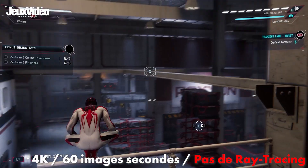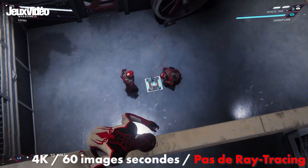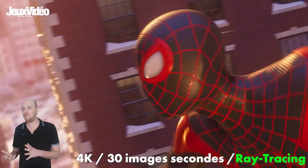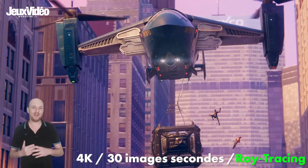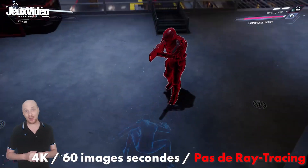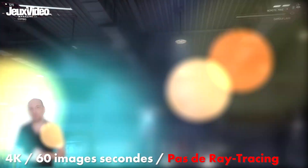Vous aurez également le mode Performance, cette fois en 4K et 60 images par seconde. La différence principale saute aux yeux entre 30 et 60 images par seconde — d'un côté c'est beaucoup plus fluide. Par contre, en ce qui concerne le Ray Tracing, je ne suis pas complètement convaincu : les différences entre le mode Performance et le mode Fidélité ne sont pas vraiment visibles à l'œil nu. Il y a peut-être un peu plus de reflets en 4K à 30 fps, mais ça sera à vérifier dans le jeu final. Personnellement, je jouerai plutôt en 4K à 60 fps, car je préfère la fluidité à quelques effets de lumière en plus.